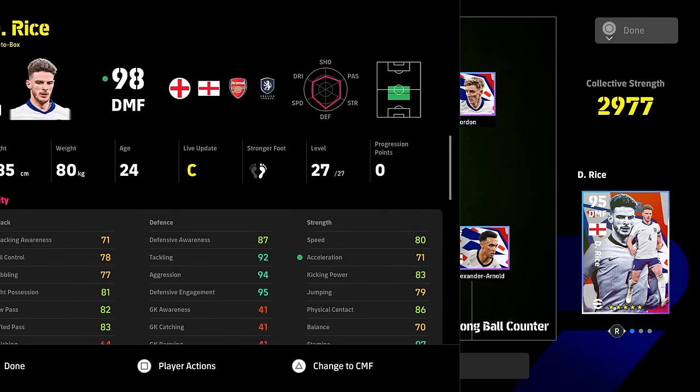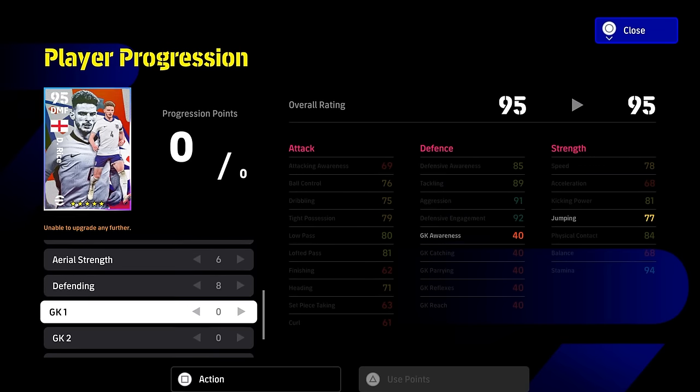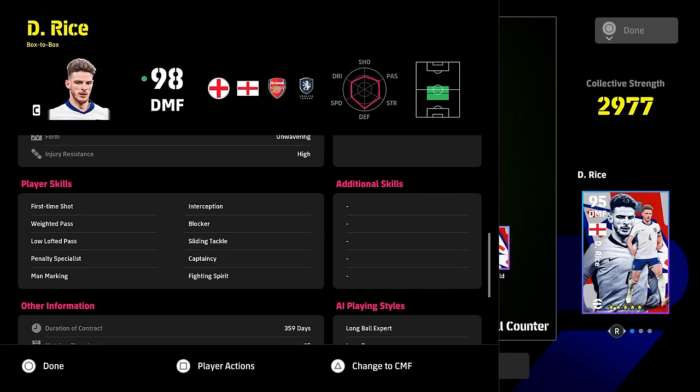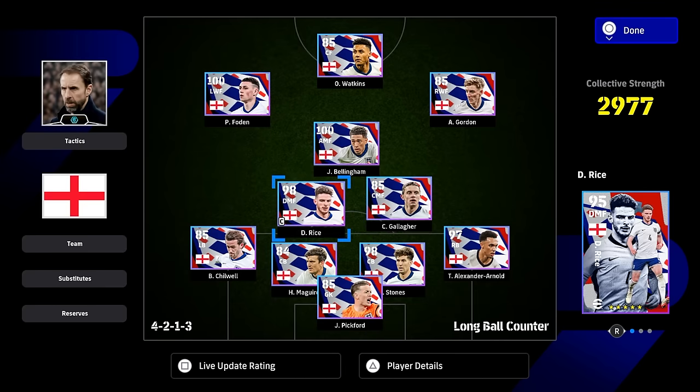It's a different story for Rice, who we see here with the build: 0-4-2-6-10-6-8. Rice is a fantastic player — he's down as a box-to-box. I've trained him up as a defensive box-to-box. Get that defensive engagement to 95, get his speed to 80, physical contact past 85-86. You're going to have tight possession and low pass into the 80 zone. Very, very solid card — very impressed with him.